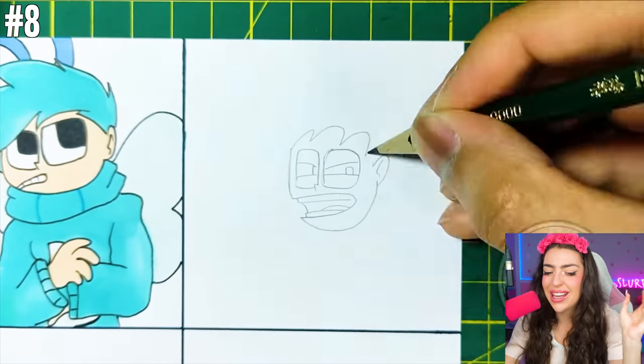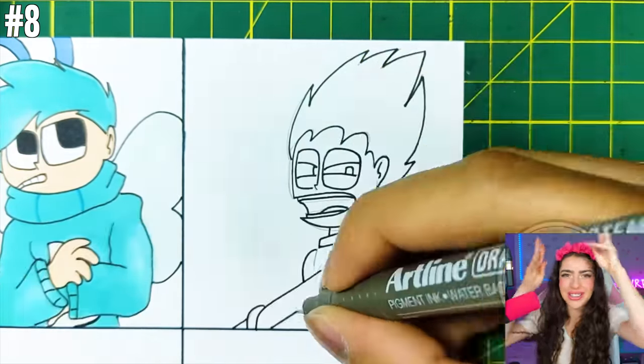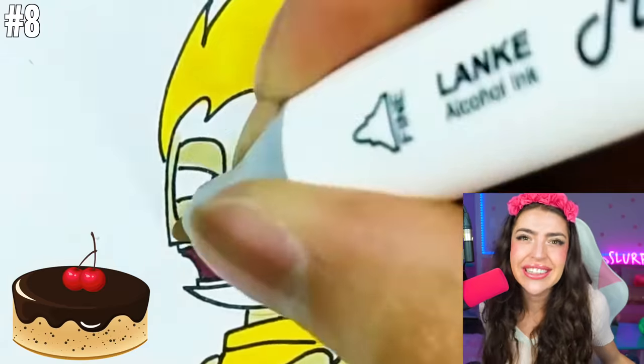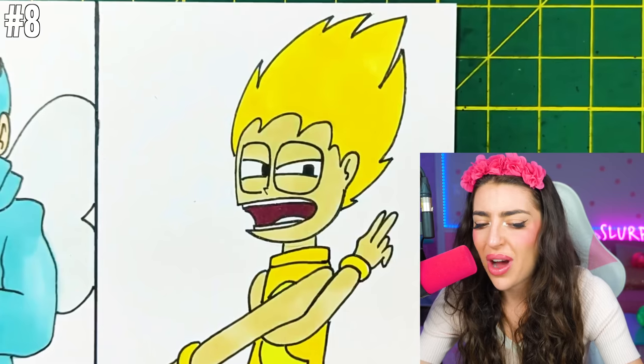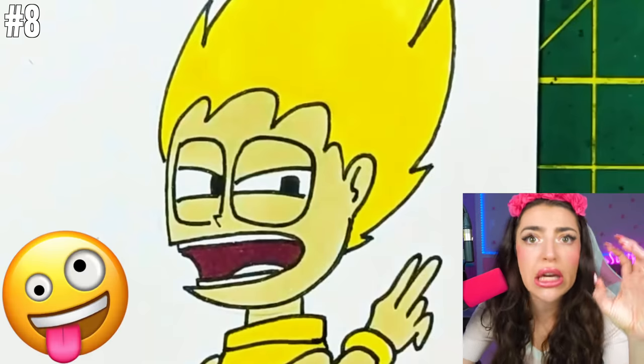Next up, we got letter C! I kinda hope they put some sprinkles on top of his head, because then he'll look like a C for cake! C is super yellow, like a giant cup of apple juice. But why does C kinda look different than the others? I'm thinking the C stands for crazy, because he's looking at me funny!